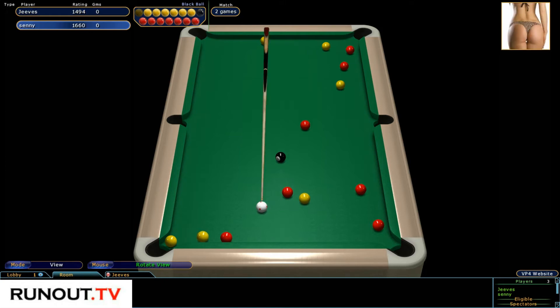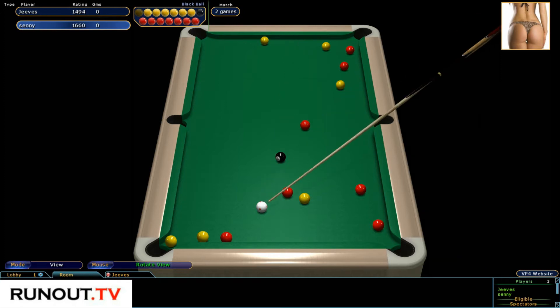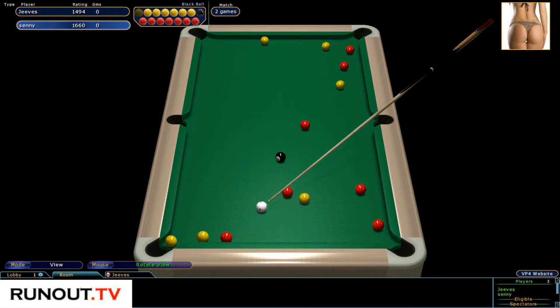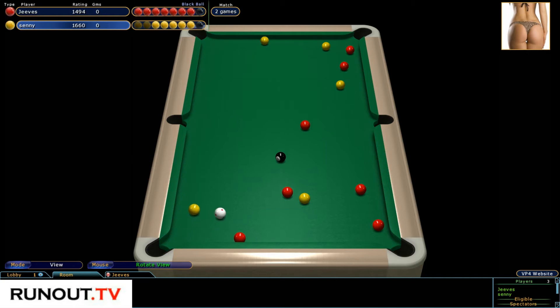Senni will be well served to knock this yellow onto the other one just to claim the pocket, and then maybe knock the yellow over the top pocket and claim that one as well. Well, he hasn't covered the pocket, so that gives Jeeves a little bit of hope. Obviously the balls are there to pot, but it's a tough clearance.